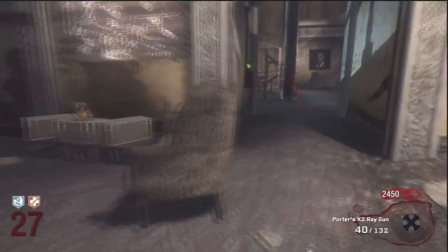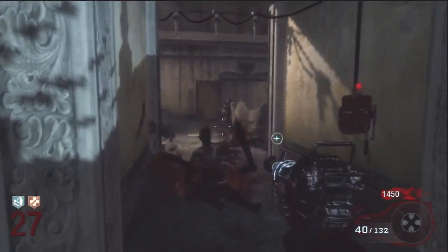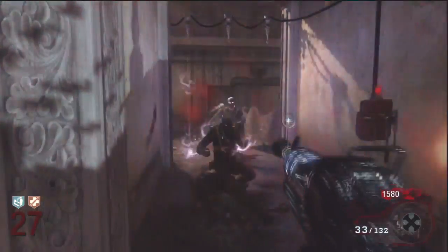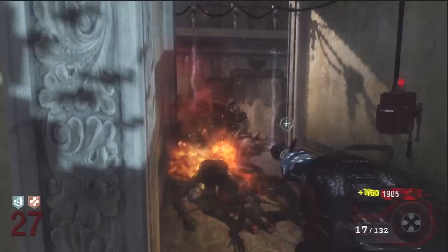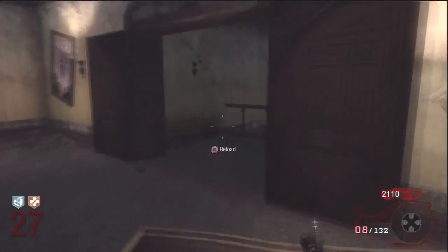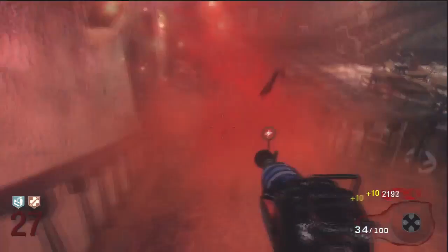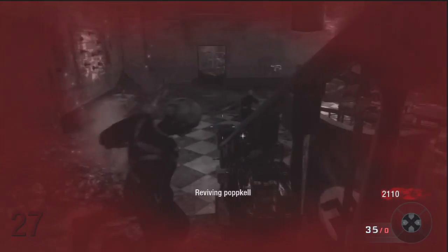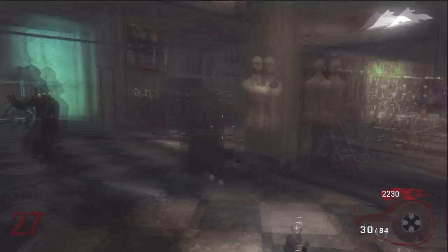Just beware of where the zombies are and make sure to watch your back towards the end rounds. Here you saw some zombies coming down from the stairs when I had just gotten back from the teleporter — that happened because I didn't wait long enough before I teleported, so zombies were still coming through the barriers in different parts of the map, as you can see right here. I get caught right here — this is my third Quick Revive I think, and I don't think I can get it again after this. They cornered me there, so you've got to be careful.